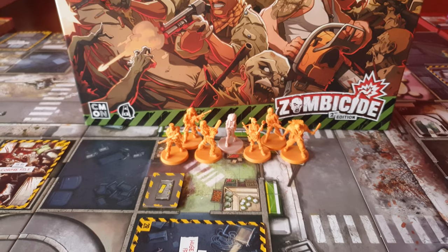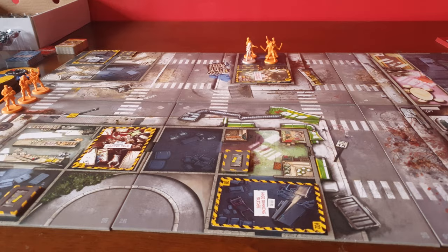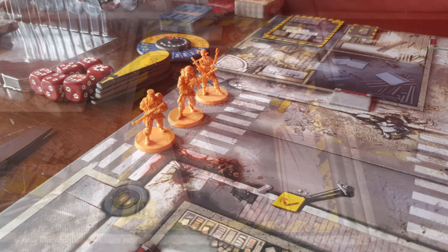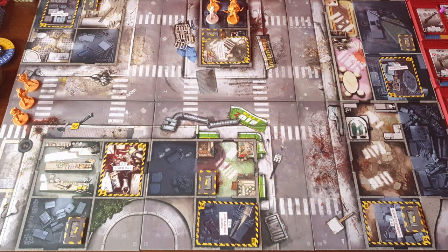Welcome everyone to this Zombicide 2nd edition playthrough of Fort Hendrix Mission 1: Gathering the Braves. We're using everything from the Fort Hendrix box, including the cards, zombies, and mission objectives. These are special story-based cards that give you a bit of narrative. Our first objective is to get all the survivors who start separated into the same zone. We also have Penny as a companion attached to Michelle, and we have to keep her alive at all costs.